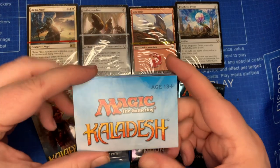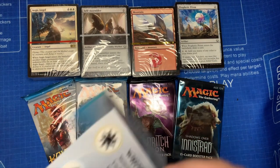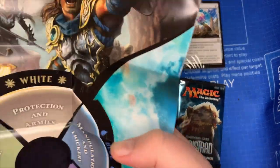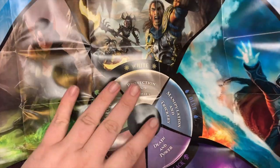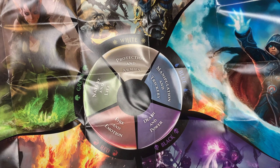Then we have our Kaladesh poster — the five colors. If I remember correctly, this is actually quite large, because Magic itself is quite a large place. So you have the different planes, kind of what they stand for, what the colors are about. You have Death and Power, Manipulation and Trickery, Protection and Armies, Nature and Life, and Fire and Emotion.